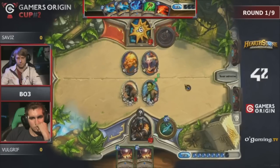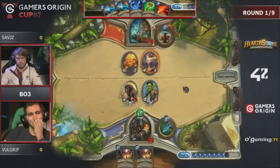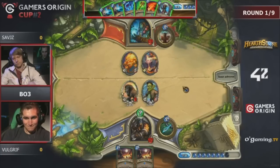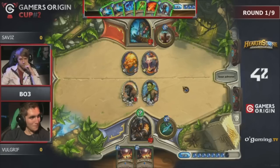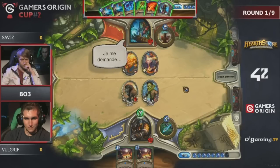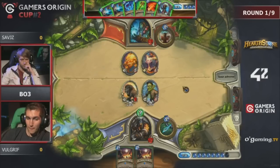He's so happy — like 'I have two Flares, no Stranglethorn Tiger is going to attack me.' As long as you attack the face with the Highmane you win. He wants to prolong the game and he is playing versus Savitz. Savitz looks so stressed out right now — I think Volgriff is just winning.